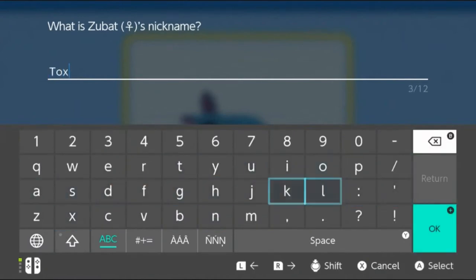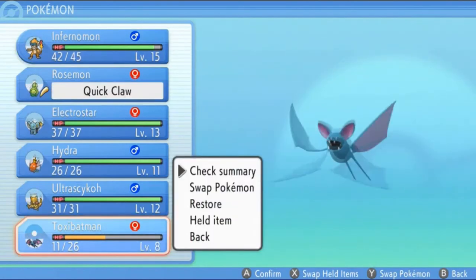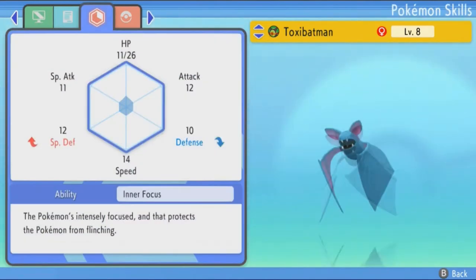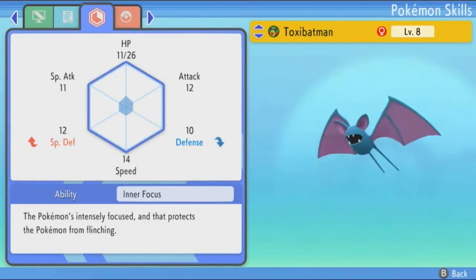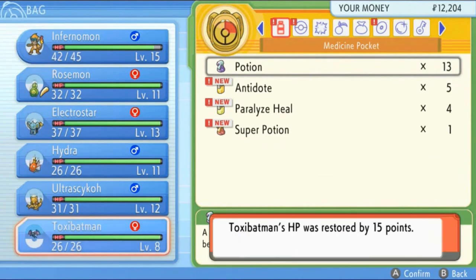It's a really easy Pokemon to actually evolve, but it's also a very useful Pokemon to have on your team right now, especially since you're going to be going to Eterna. Let's give it its nickname — Toxic Batman. It's both Flying and Poison, pretty gentle by nature, loves its bitter food. It's very good at Special Defense, but its Defense is just bad. The ability is Inner Focus — the Pokemon's intensely focused and that protects it from flinching. So, no more flinching attacks. Let's go ahead and give a Potion to Toxic Batman.